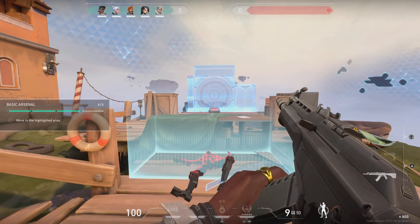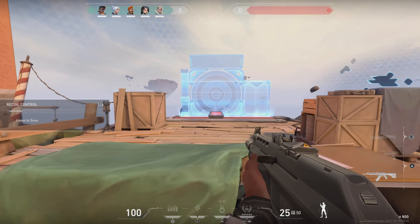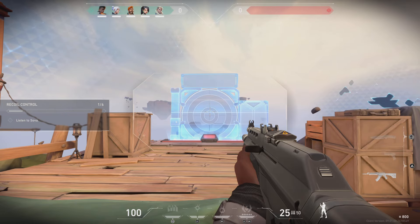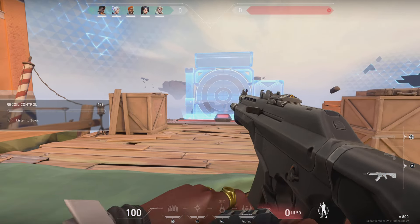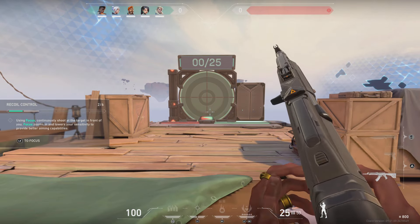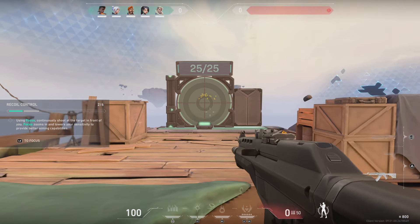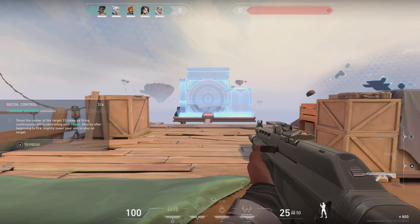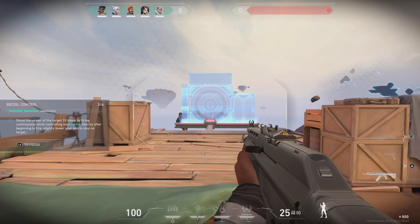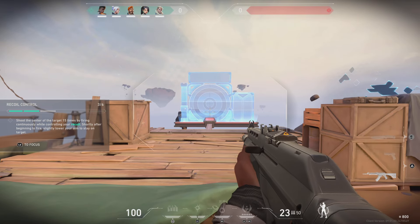Jet, I'll take it from here. Sova! The marksman himself! Focus your aim, then fire a full magazine into the target. Notice how bullets stray upward above your crosshair. While focusing, shoot the central target with sustained fire. To stay on target, adjust your aim slightly downwards as your bullets stray upwards.